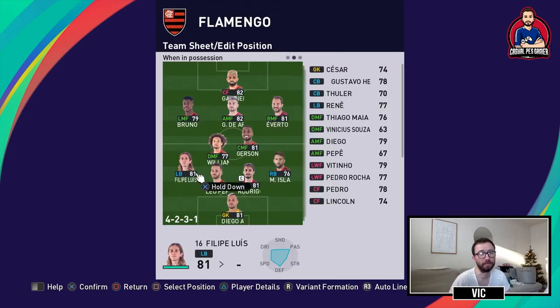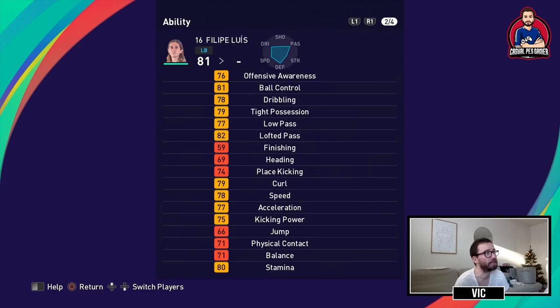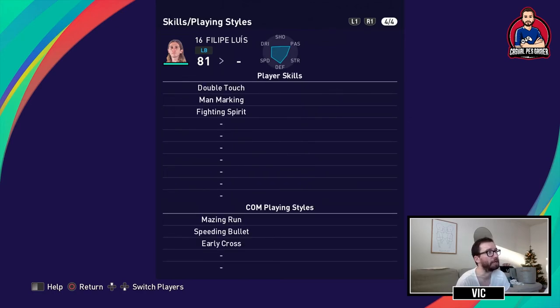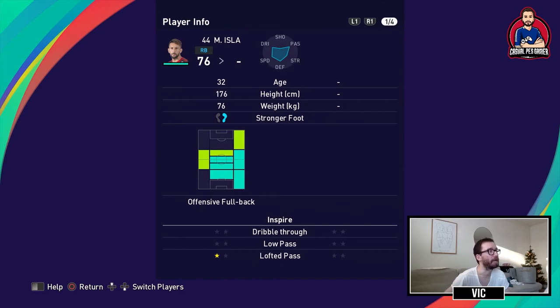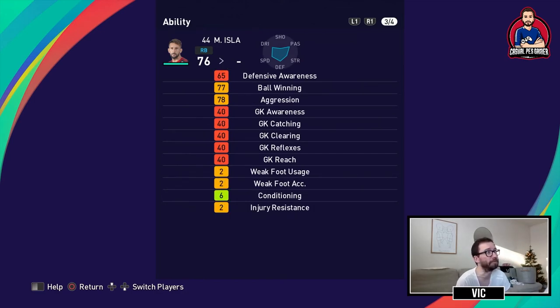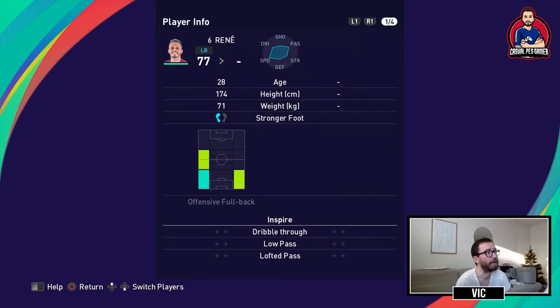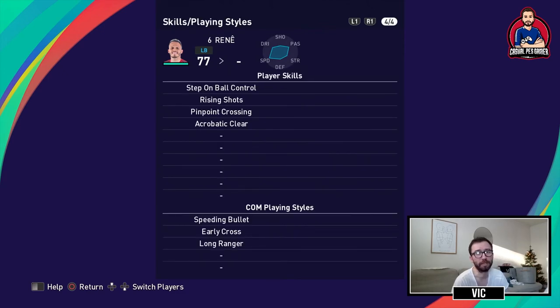In the back four you have a couple of good offensive fullbacks. Felipe Luis on the left is a veteran, left footed, with ball control, passing, some speed, kicking power, the double touch, man marking, and fighting spirit. On the right you have Maurizio Isla, the Chilean, who inspires lofted pass and can also play centrally. He has passing, speed, decent defensive skills, pinpoint crossing, and fighting spirit. The backup to these two is René, primarily a left back, with lofted pass, good speed, decent kicking power, pinpoint crossing, and acrobatic clear — though not great defensively.